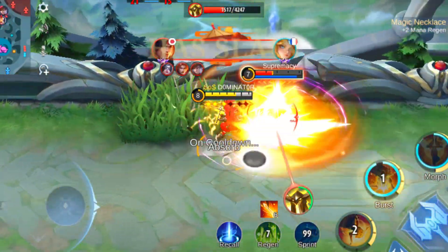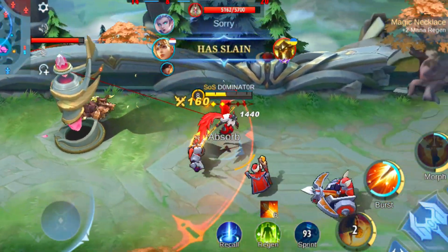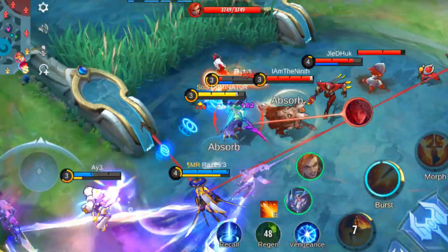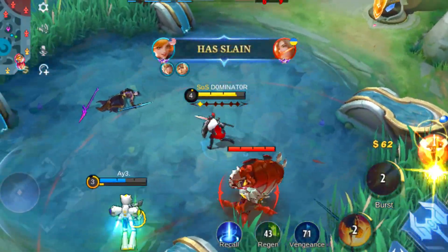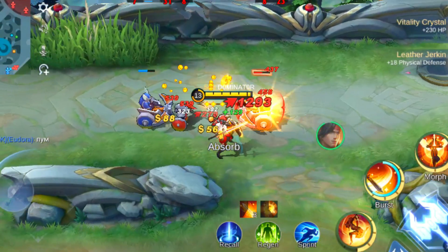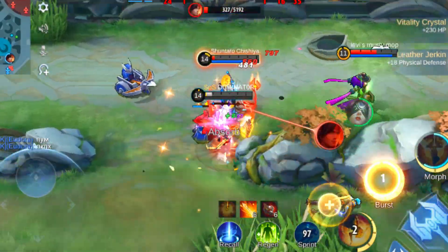However, Freya does have a weakness: enemies with CC skills. If she gets stunned or silenced, she won't be able to use her abilities effectively. So players should be careful when engaging heroes with CC skills. Freya can gank really well when she's cast a few skills and has a lot of stacks from her passive. Then just jump right in with skill 1 and erase the HP of your enemy with her basic attacks.